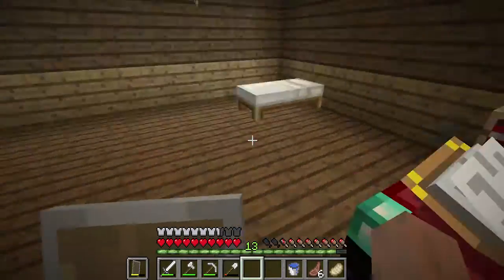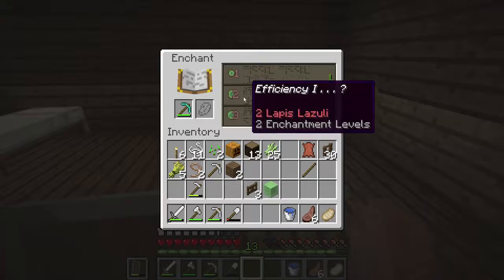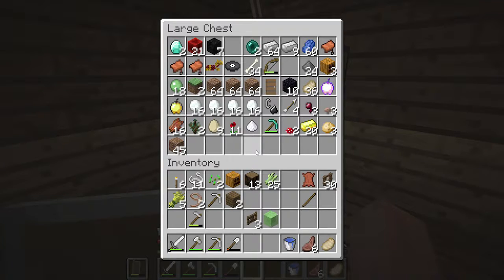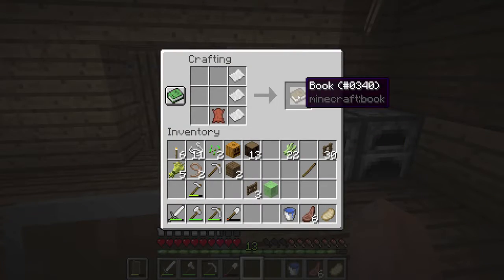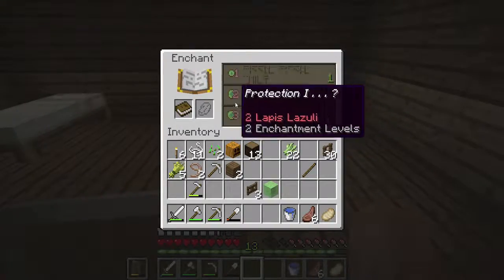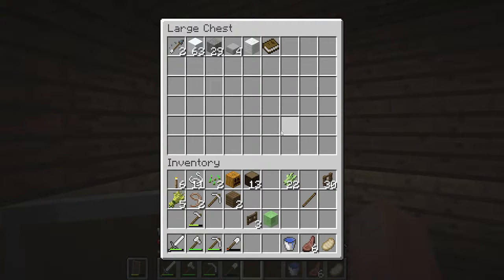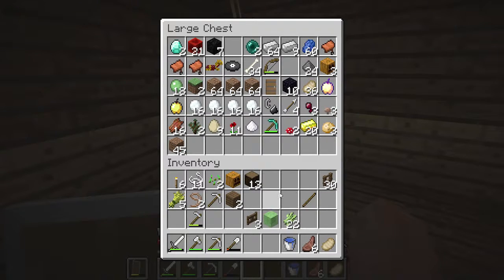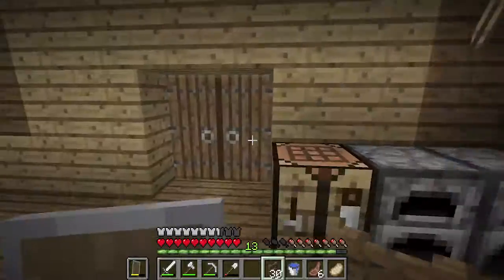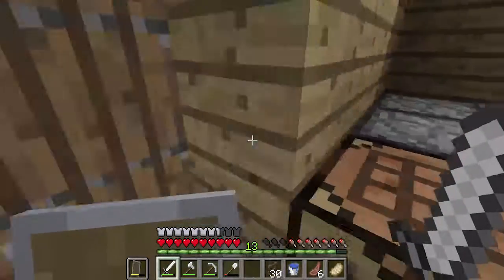Unbreaking and efficiency — it didn't change at all. Let's grab the diamond pickaxe and see what it says. It won't say the same thing, so we're probably gonna have to make a book enchantment instead. Let's do that right now — book done. See what it gives us: protection, protection, and sharpness. Let's just hold off — we don't have that many levels, we can wait a bit longer.